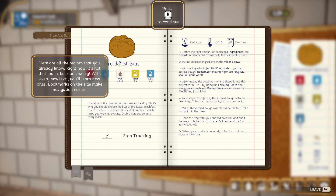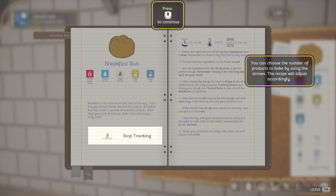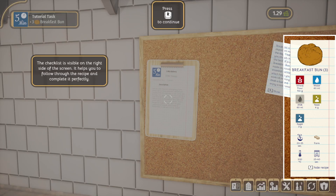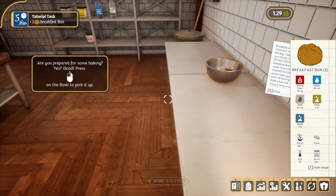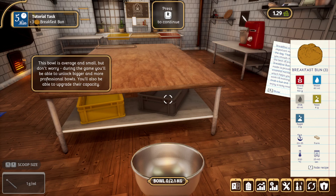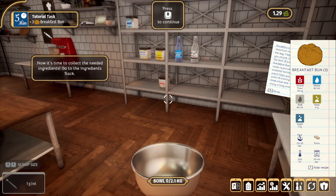Here are all the recipes that you already know - right now it's not that much, but with every new level you'll learn new ones. Bookmarks on the side make navigation easier. Each recipe page contains information about the steps required to prepare the order, as well as ingredients, mixing time, and baking time. You can choose the number of products to bake using the arrows. The checklist is visible on the right side of the screen. Now press on the bowl to pick it up - it's average and small, but you'll be able to unlock bigger bowls. Now go to the ingredients rack.